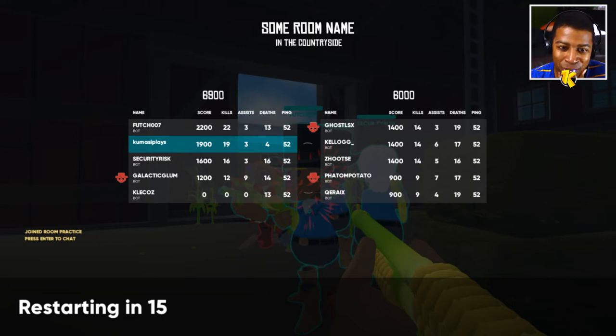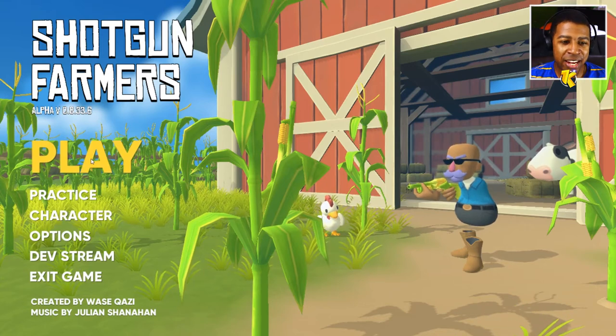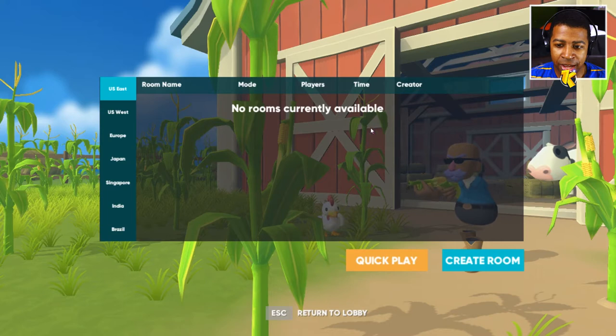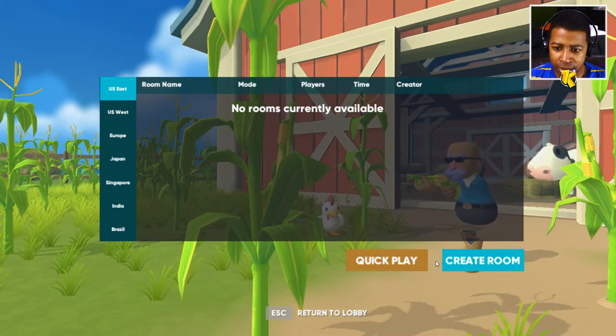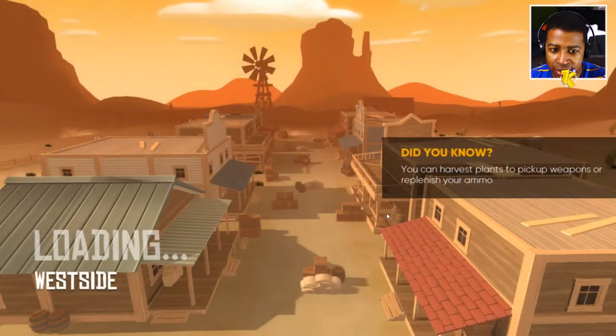They even show your scores at the end - that's pretty cool. It shows you all the kills, assists, and deaths. I like that. So let's get into one of the other maps - there's a few different maps we can try out. Let's hit play. As you can see, there are no rooms available since the servers are down. I'm wondering if I could just create a room. I'll set the time limit to five minutes. There are a few different stages - countryside, riverside, and west side.